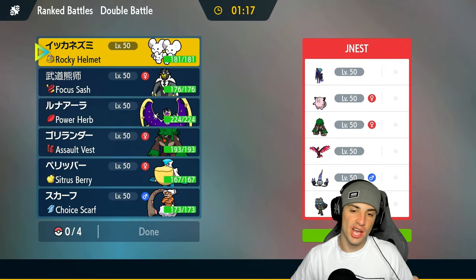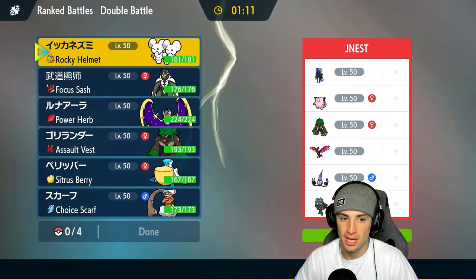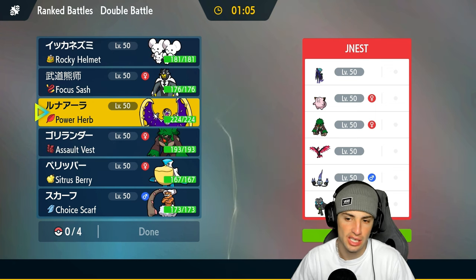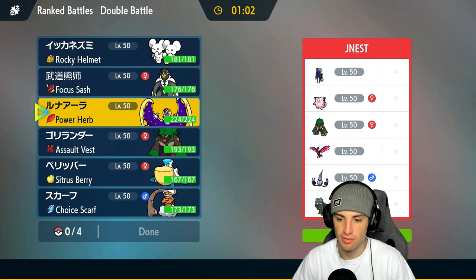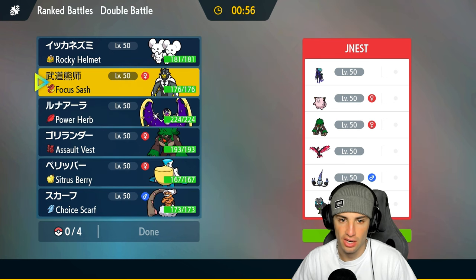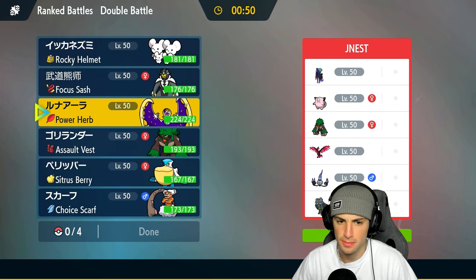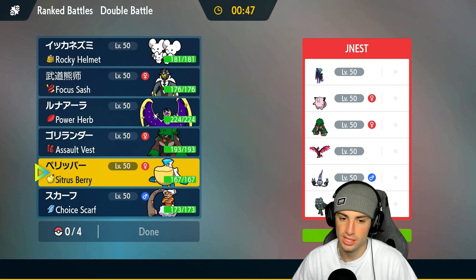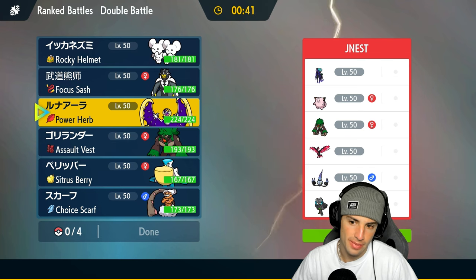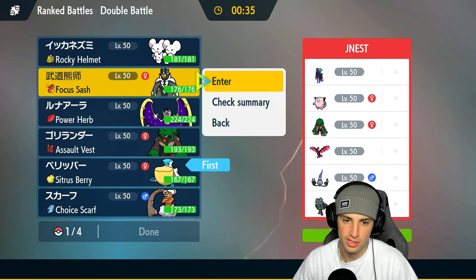Moving on to match two — we're versing Shadow Rider Calyrex, another top tier restricted Pokémon that's super effective onto Lunala. Fortunately our Fairy Tera type can deal with that. They also have Shandera, Moltres, Rillaboom, Clefairy, and Ogre Pon — which we've been seeing a lot on the ladder. I could go Mousehold, or lead Lunala with Follow Me plays. Setting up Tailwind with Pelipper and protecting Lunala turn one could also work since they have no Tailwind user.